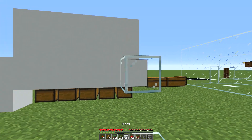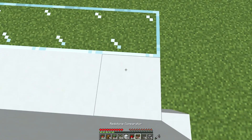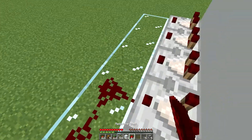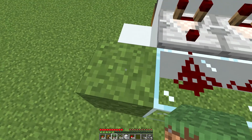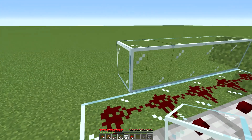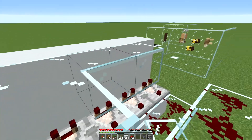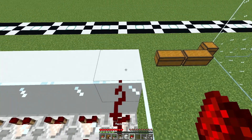Now I'm going to switch to glass. I'm going to put a comparator right here facing this way, just like that. Put a little redstone dust down here, then a couple of temporary blocks up. Some more glass this way and some more redstone dust. Complete this by running glass and redstone dust all the way across like so on all of these.